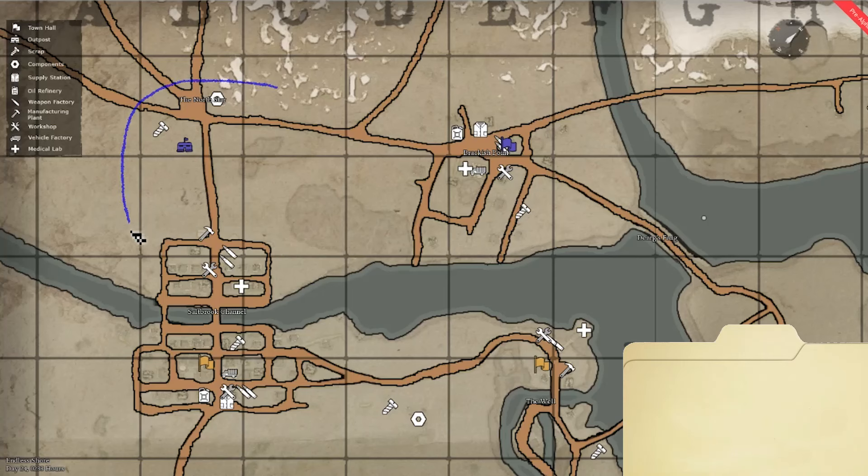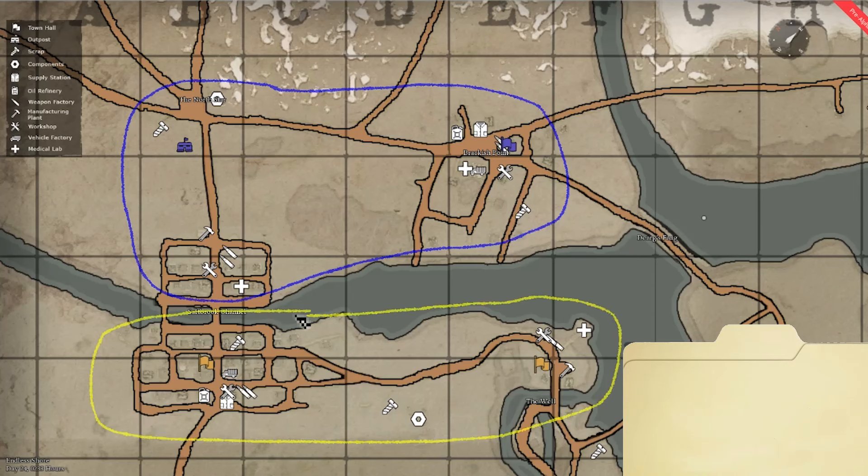This is the warden's side of the river, controlled by the wardens, and the southern side of the map is controlled by the colonials. Breaking it down to this narrow perspective, you can see how it's sort of balanced. The warden's supply line runs from Brackish Point to Saltbrook Channel. The only way for the wardens to utilize this refinery is by mining scrap at this node or at this node. Meanwhile, the colonials similarly have to run a supply line from the refinery over at the Well, running it west towards the salvage node inside Well. You can see right away that the supply lines are very similar.